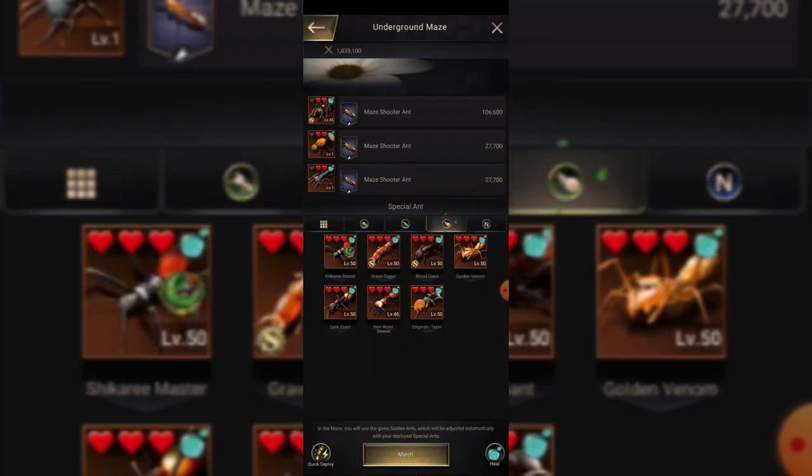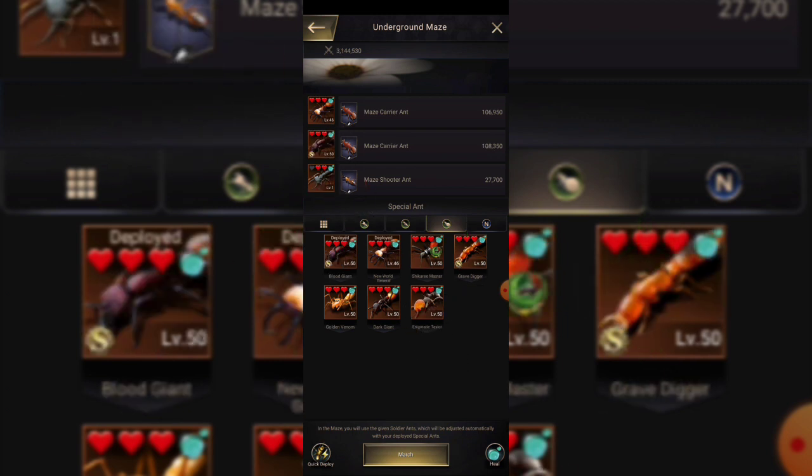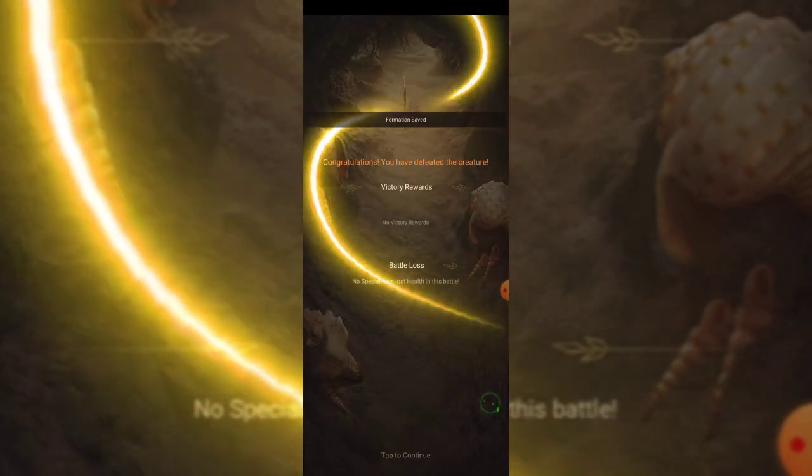Do the same thing on carriers — anything that I don't use is really low level. Like my new world general: I don't have any skills open on it. I don't use carriers, so I'll go ahead and do the Blood Giant. My Enigmatic Tailor really doesn't have any skills on it either. But for all my actual damage ants — I have my Shikri and my Golden Vim — I kind of want to save those.